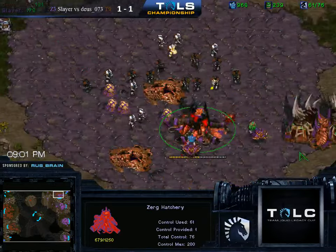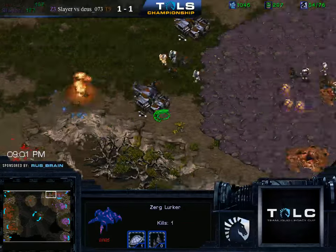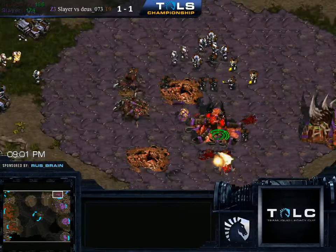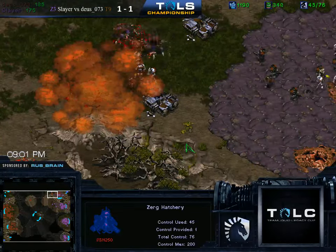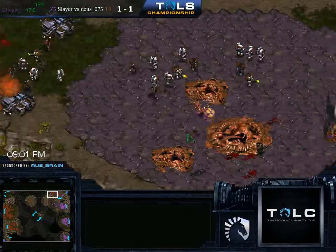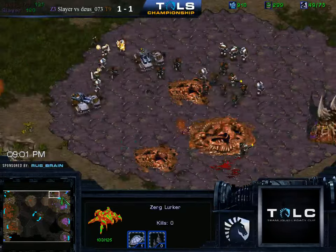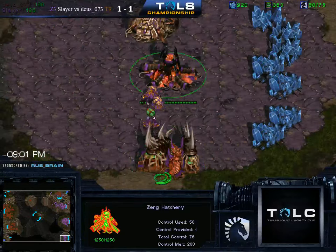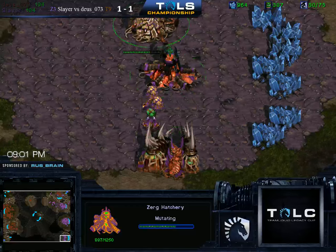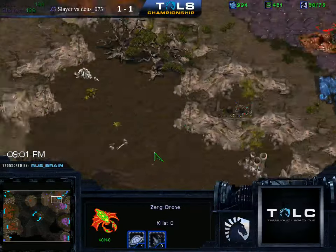A Lurker coming in from the back, but the Marines are just going to run straight in. These units are going to die as soon as they pop, with the Siege Tanks blocking any reinforcements. Nice control so far by Deus. And the hatchery falls. The Lurker has somehow survived, but there goes the third base. There is still actually three gases mining for Slayer because he took that bottom right, but this is a bad situation.